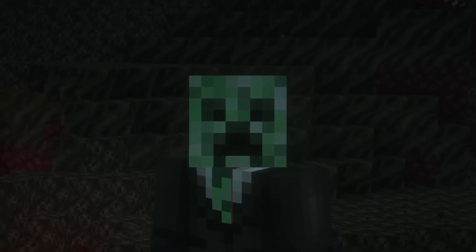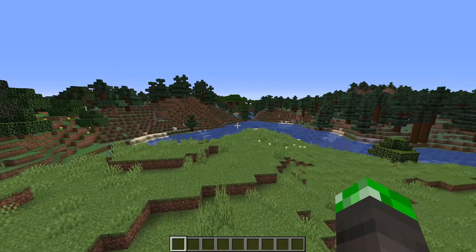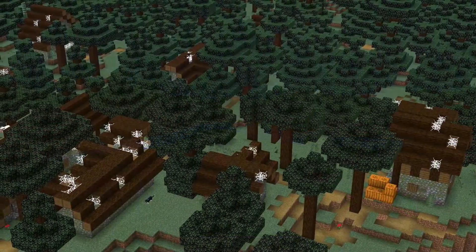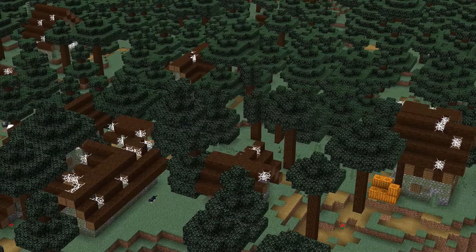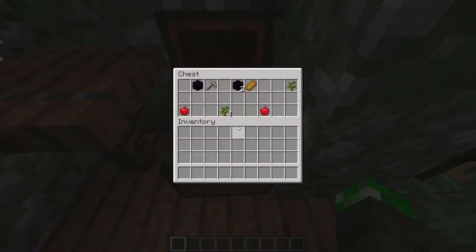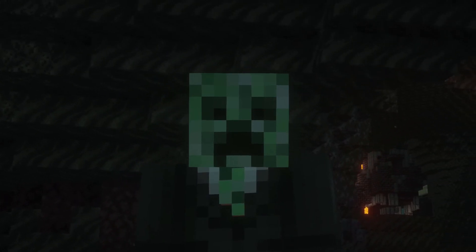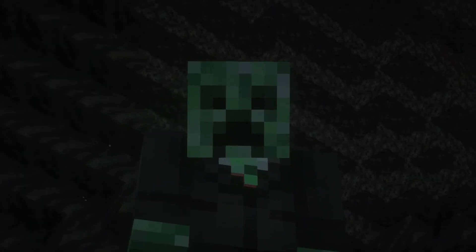Let's start off with this seed's spawn point. This seed will spawn you in a plains biome right next to a taiga and a forest. To the north of spawn, you can immediately find a zombie village. This village does have a slightly worn down but still functioning blacksmith that has some obsidian, food, and an iron pickaxe. So yes, you already have about 30% of your nether portal, which is pretty nice.